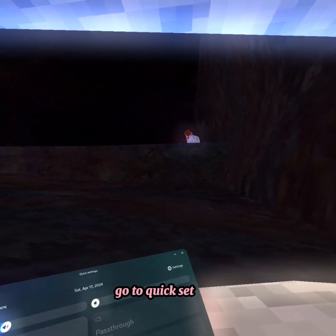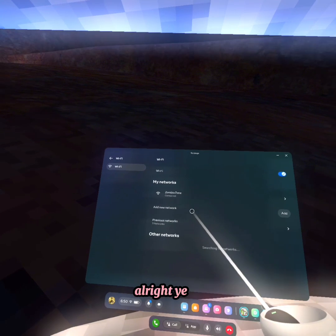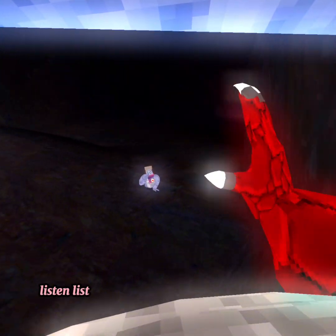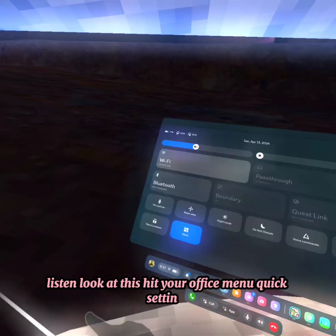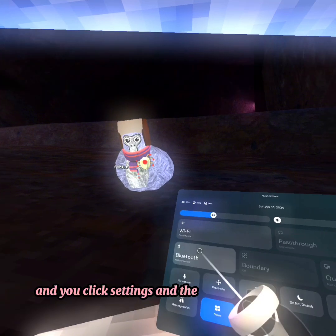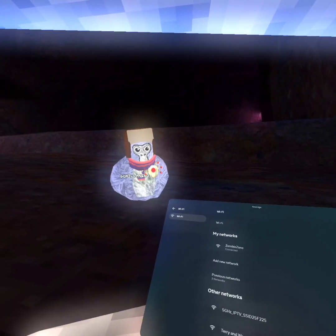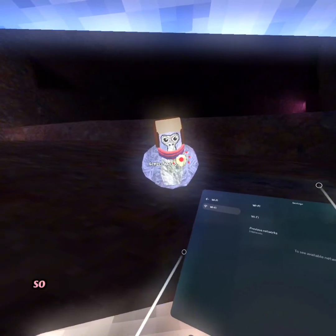Okay, hit your Oculus menu, go to quick settings. Alright listen — we have cosmetics on. Hit your Oculus menu, quick settings. Do you see Wi-Fi? There's Wi-Fi. You're gonna turn it off and then back on again.